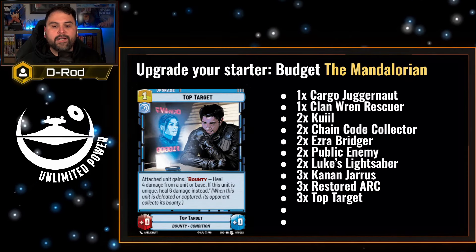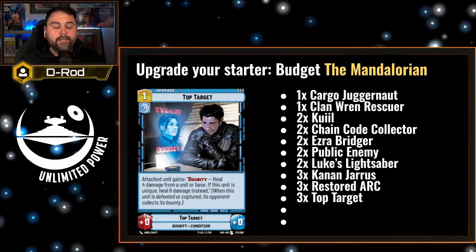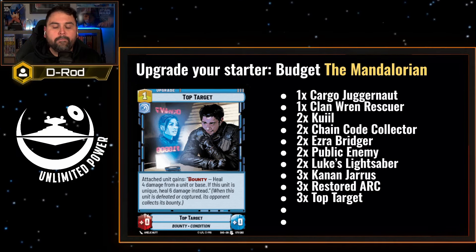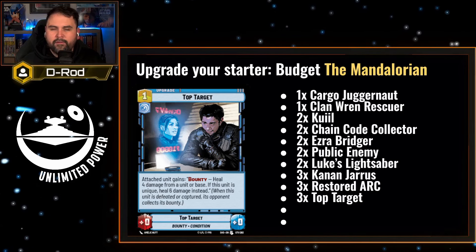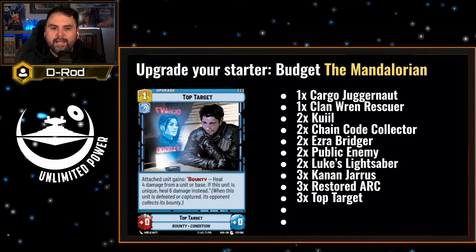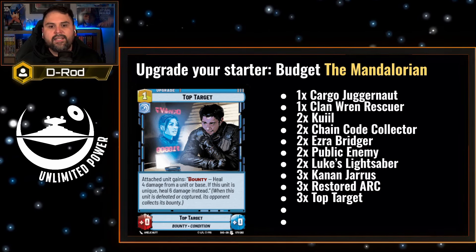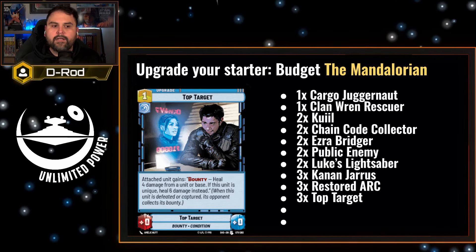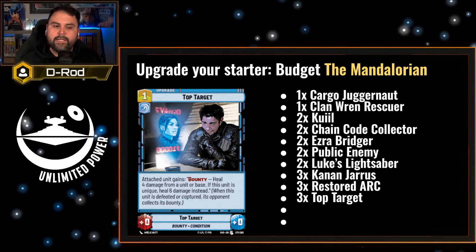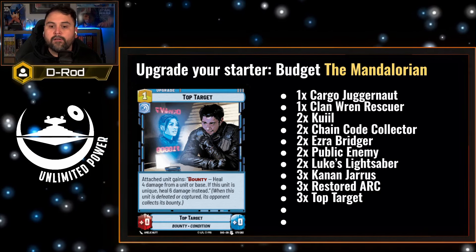Top Target is a one-cost upgrade that gives your opponent a bounty. When they're defeated, you can heal four damage from a base or a unit, and I like having those options. But with the amount of unique characters out there, you can put this on one of them and heal six instead. There's so much value in healing six — it can really deter your opponent from focusing on bases, or immediately heal someone as large as the Mandalorian himself.